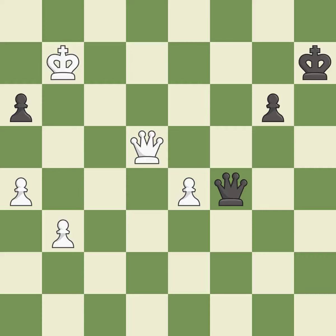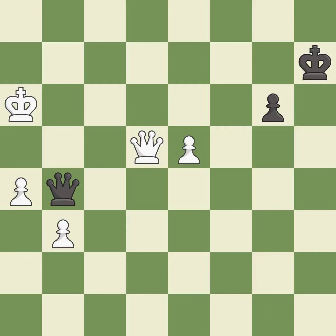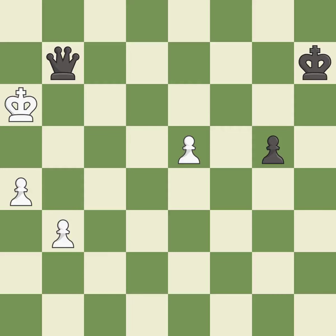This pushes a passed pawn — it is excellent. This leaves a pawn without defenders. This permits the opponent to create a passed pawn — it is an inaccuracy. That was a free pawn — it is best. This pushes a passed pawn — it is excellent. This offers an equal trade of pieces — it is excellent. This is an equal trade — it is best. Takes back — it is best. The passed pawn moves towards its goal.